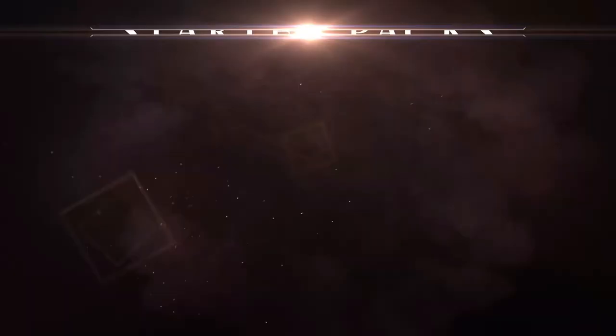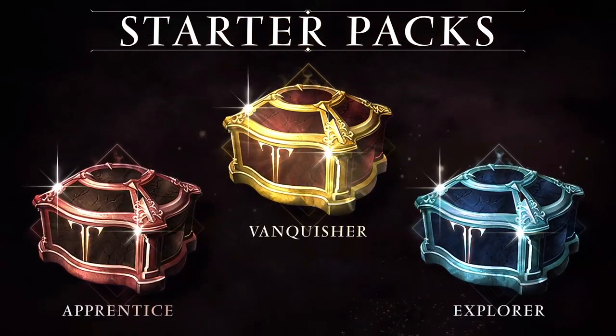So instead of the Founders Pack, they have now created three chests that you can buy. Those packs are the Apprentice Pack, Explorer's Pack, and Vanquisher Pack for $15, $35, and $65 roughly, to be able to get some extra goodies when you start the game.